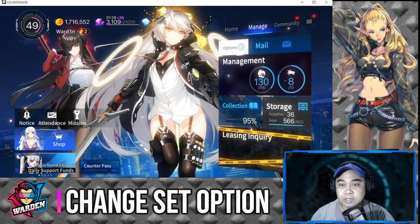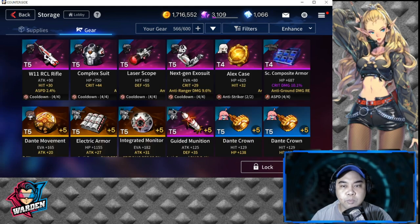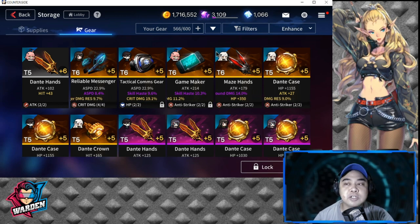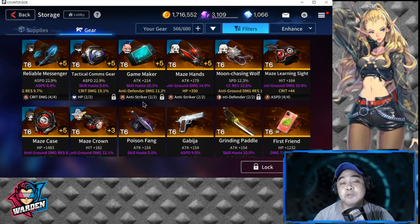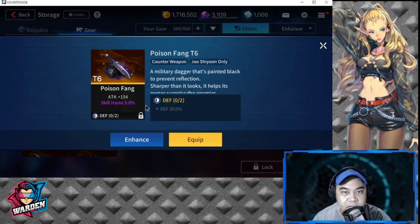The ones you'd usually change are Tier 6 gear sets. Changing Tier 5 or Tier 4 would be very expensive. Tier 6 is usually what you change because when you get them, they're not usually your ideal skill set combination.